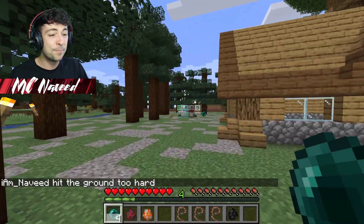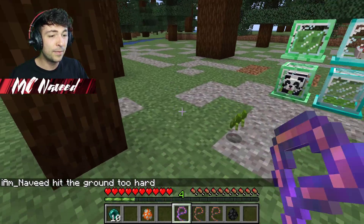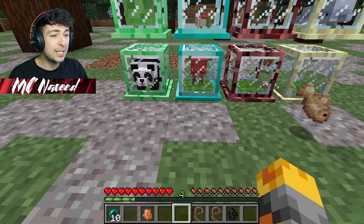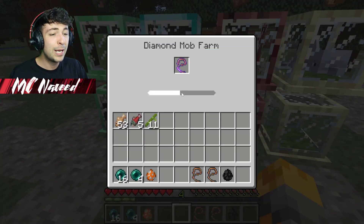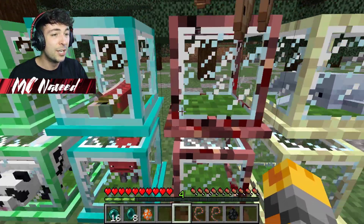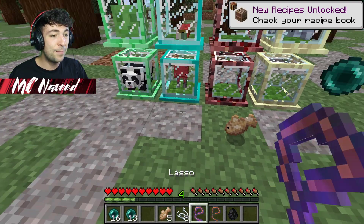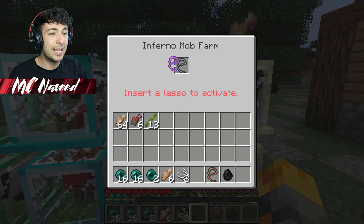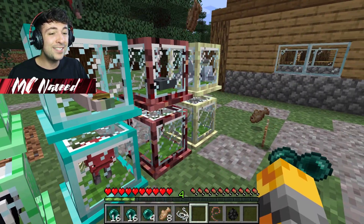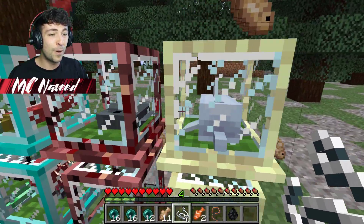Let me go ahead and do the strider — collect it and throw it inside the diamond one. I'm hoping this gives us something really awesome. Thankfully the diamond farm only takes a few more seconds compared to the emerald and the iron, so it's not bad at all. Let me also do the tropical fish — let's collect it and throw it inside the inferno mob farm. I'm pretty sure we are getting string, which I think is one of the coolest ones.